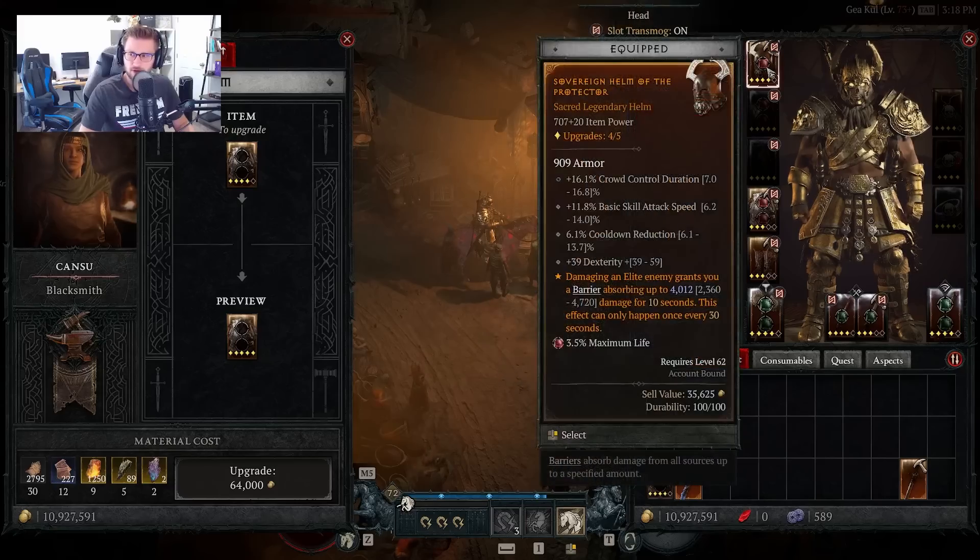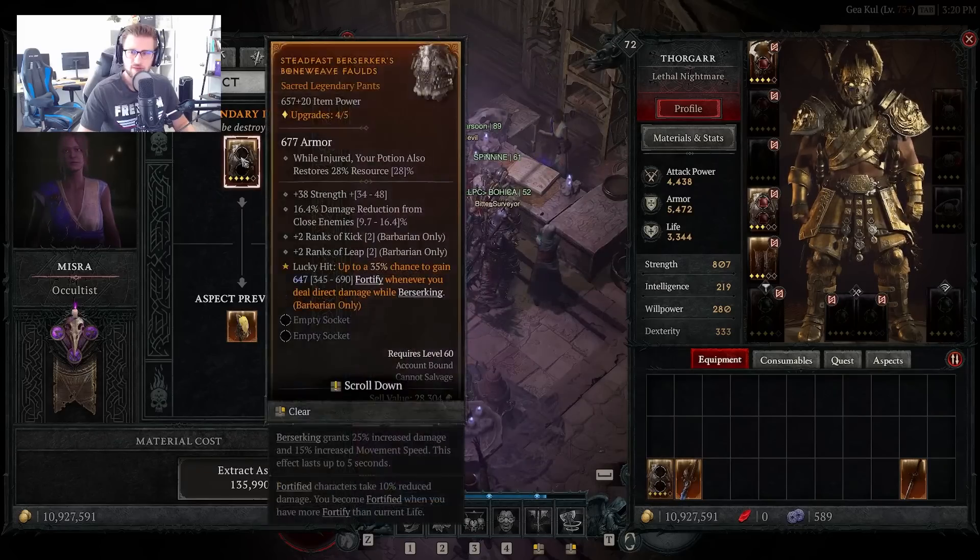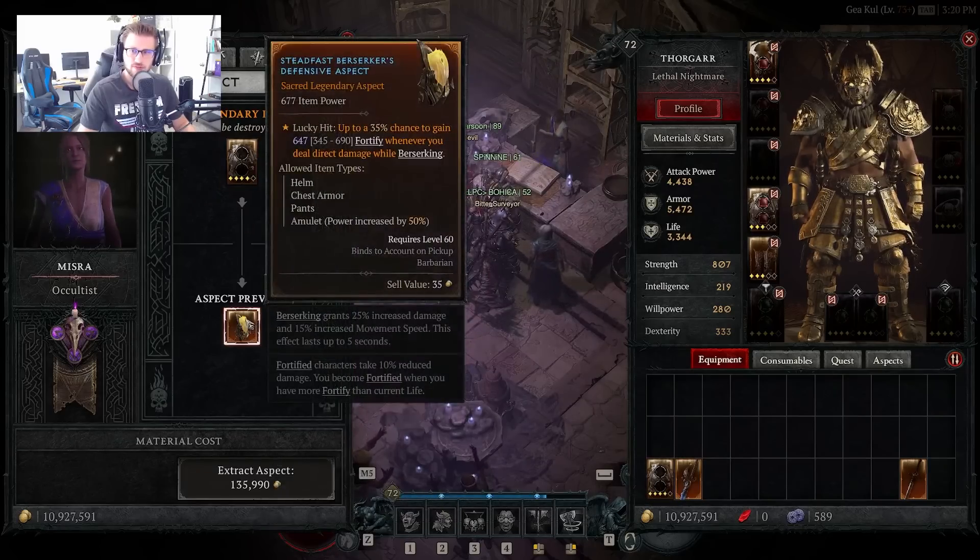When you get great drops — like this barrier drop on my helmet with 4,012 barrier — you can upgrade that piece of gear to the max. If you're ever switching gear and want to remove that aspect, make sure you upgrade it all the way first so you get the max stat line possible. Extracting after upgrading gives us 647 versus 598. If you do this with a lot of your gear, especially at higher levels, you can get 10 to 20% more powerful — it's the cheapest and most effective way to increase these flat stat aspects.